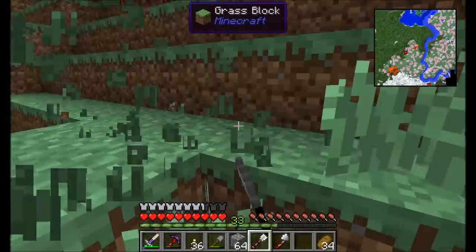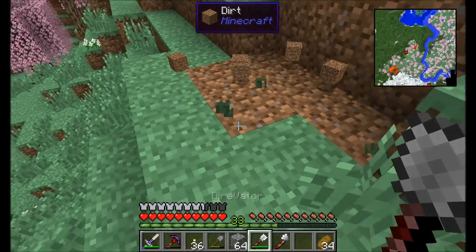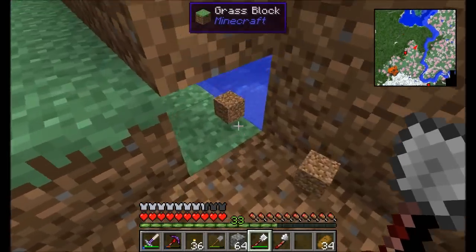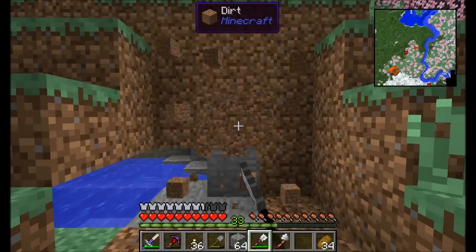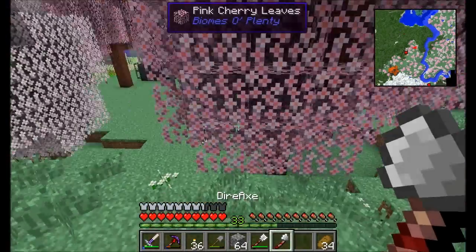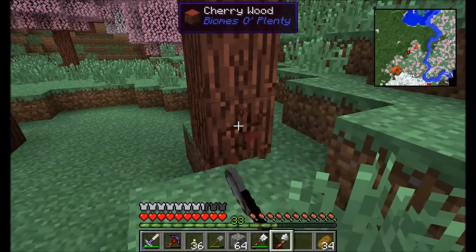Whatever face of the block you click on, the excavator mines three by three in that area. If you click face down, it mines the top blocks. If you click the front face, it mines that direction — the hammer works the same way. Now the Dire Axe is even more awesome — check this out.